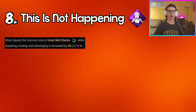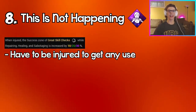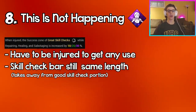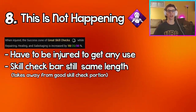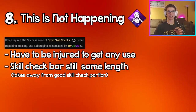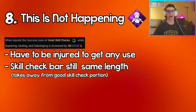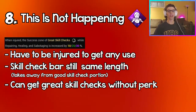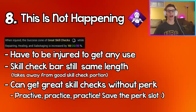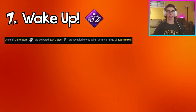Coming in at number eight we have This Is Not Happening. When you're injured, the great skill check zones get increased up to 30% at tier three. This perk isn't super useful because you have to actually be injured to get any use out of it, and the 30% doesn't increase the skill check bar size — it just makes the great skill check zone a little bigger. You can get great skill checks on your own just by practicing; you don't really need this perk.